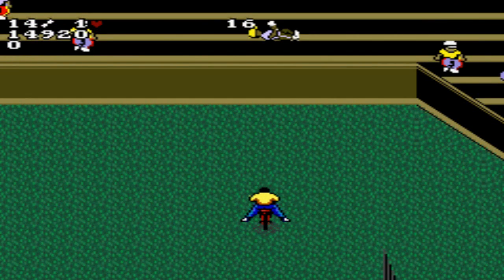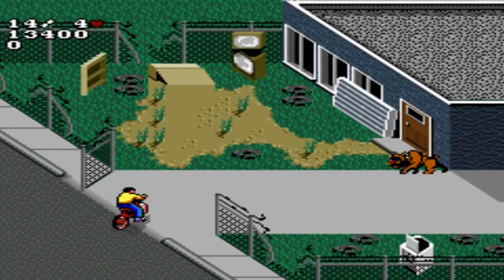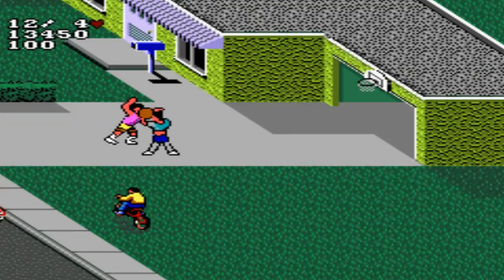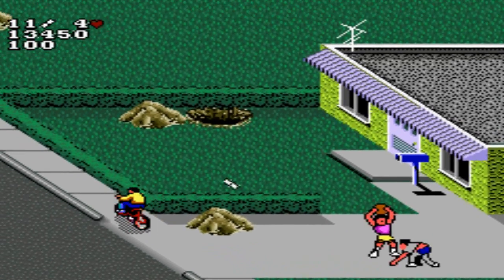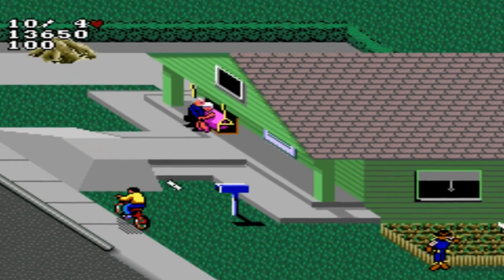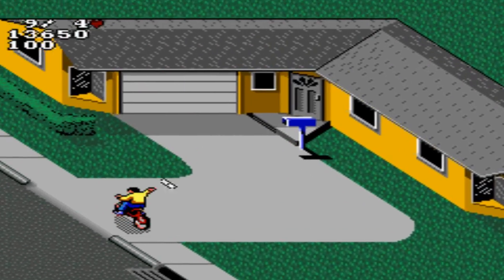Once you beat a level, if you complete a certain task in the neighborhood, you will appear on a front page headline in the newspaper. If you stop a thief at one of the two gas stations, it will say Hero Paperboy Stops Thief. If you see a runaway stroller with a baby in it and you throw a paper at it to save the baby, the headline will read Paperboy Saves Runaway Baby.